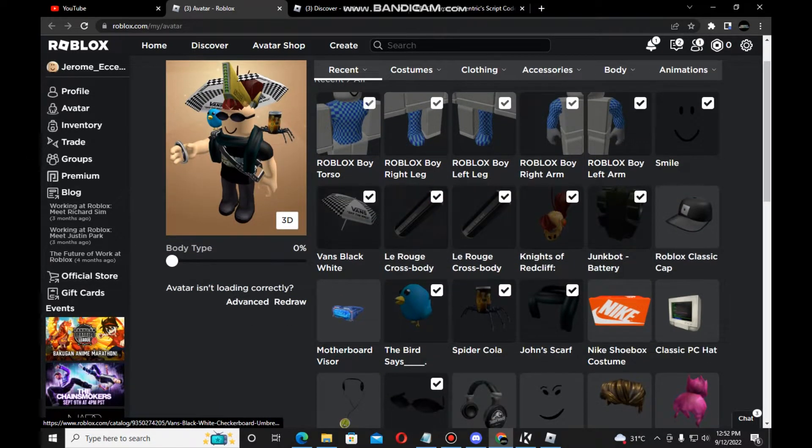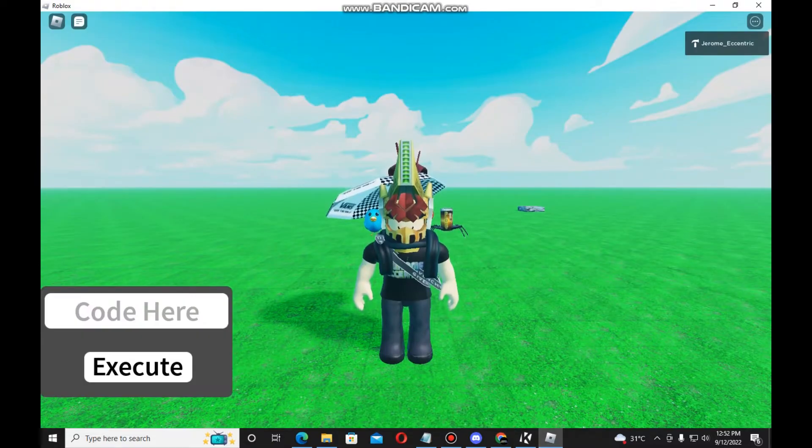For the FEC Dragon script, you need to get the Vans Black White Checkerboard Umbrella and the Letters Cross Body Bag 1.10 and 3.0. All of these items can be obtained from event games — I'll show you about this. So let's head to the script showcase part two.